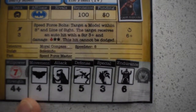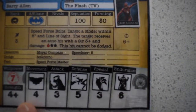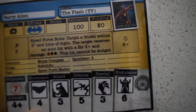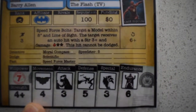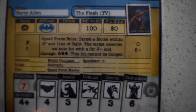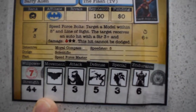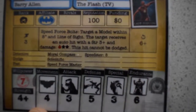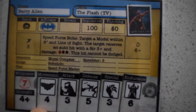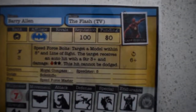The comic Barry Allen has a speedster level of 6, and the Flash Ezra Miller from the DC movie universe also has speedster 6. If you've got someone with speedster 5 and speedster 6 drawing from the same pool of 10, they're vying for the same commodity, which adds a little bit of extra planning and resource management. Unlike action counters, speed force counters do carry over from round to round. So if you have any left over, you can pile them up for the next round, allowing you to do more actions or more abilities.